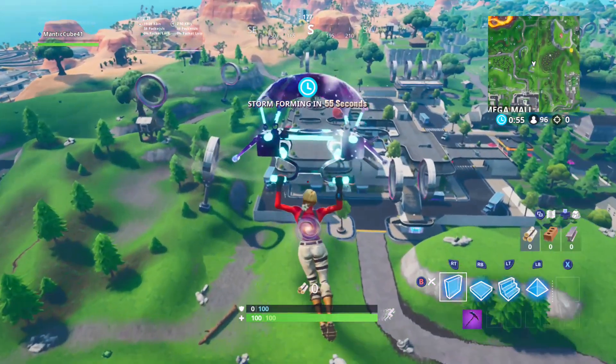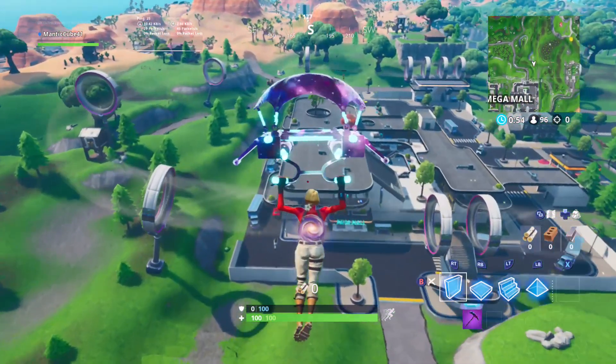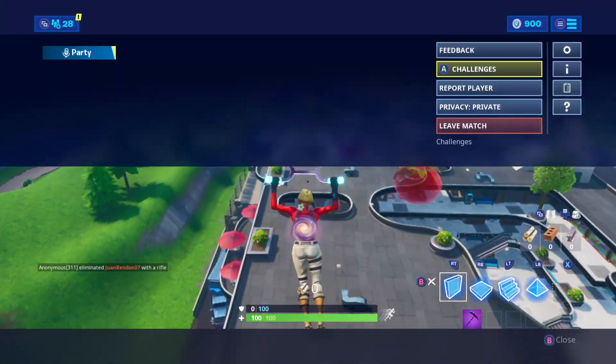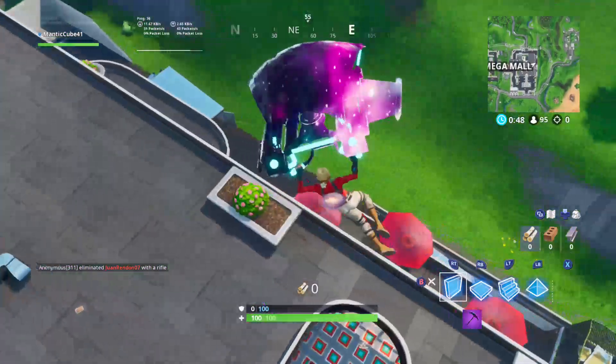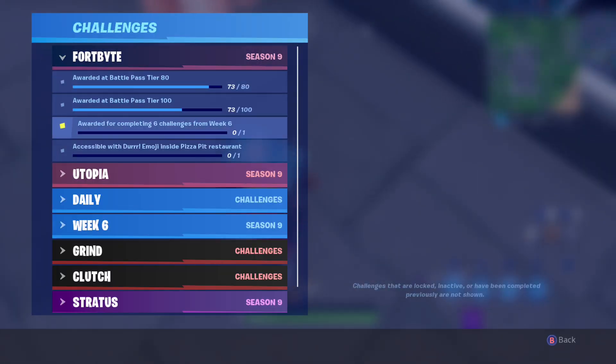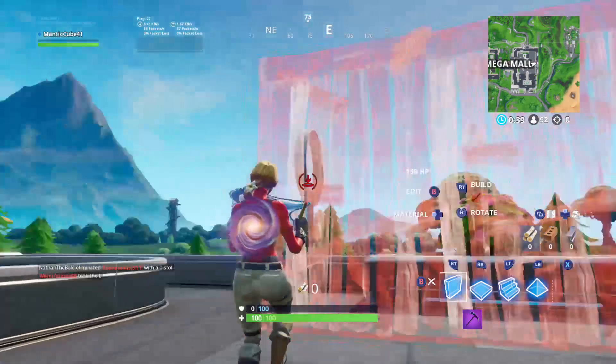Hey, what is going on YouTube, back with a brand new video. Today I'm going to be showing you guys the new Fortbyte that came out today. Sorry for the late upload — I have a bad cold so sorry about my voice. If you head over to the Challenges tab and go to Fortbyte, it says accessible with DURRR! Emoji inside Pizza Pit Restaurant.